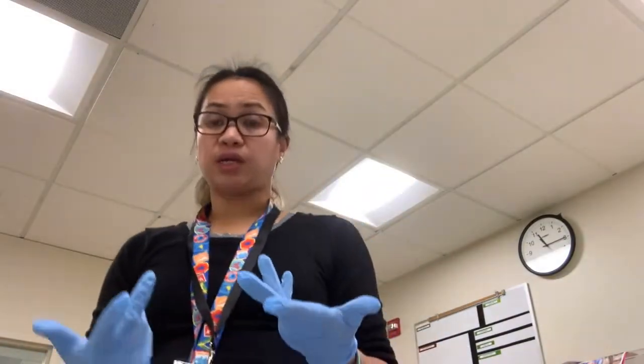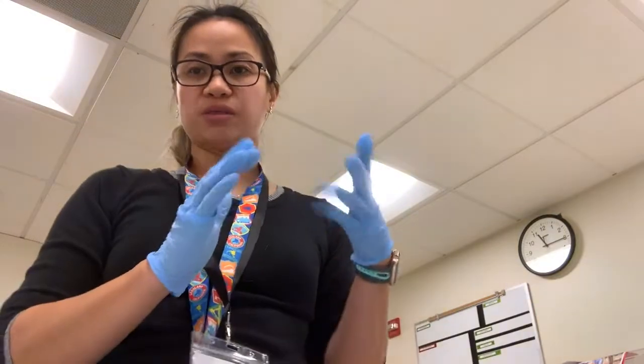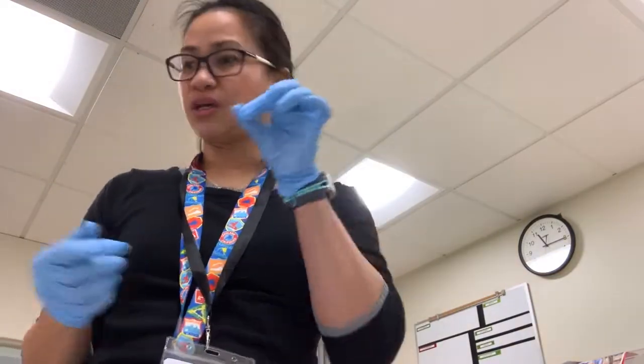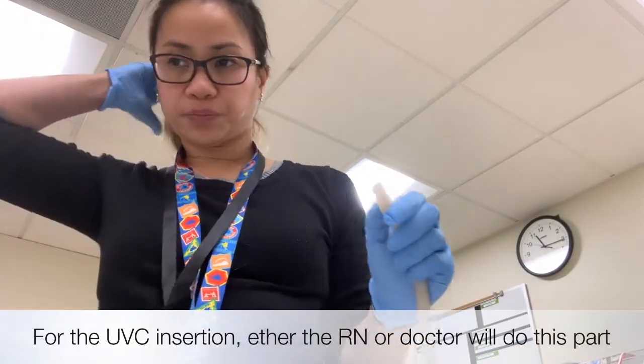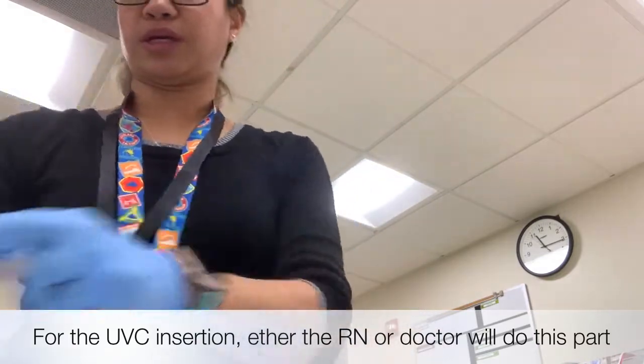After placing the Neo-T, the compressor person will listen to both breath sounds and check if the color is good. Your job as the medication person is to secure and tape the tube. Then when they're ready, once the compressor moves to the head to give room for the UVC insertion, grab the umbilical cord.